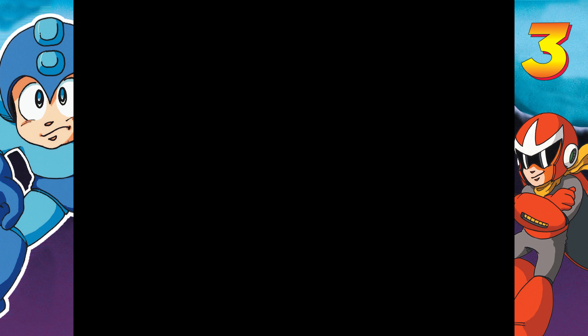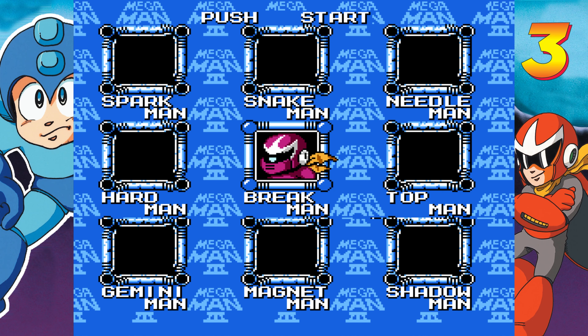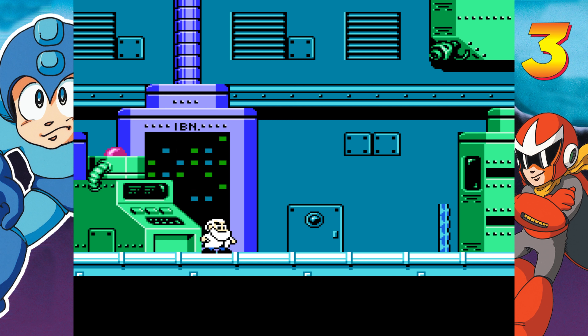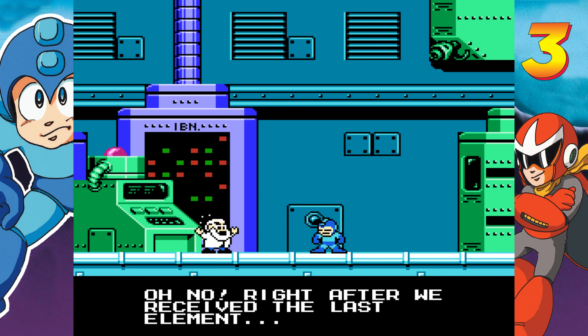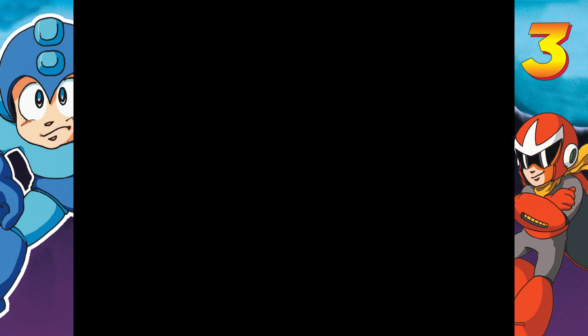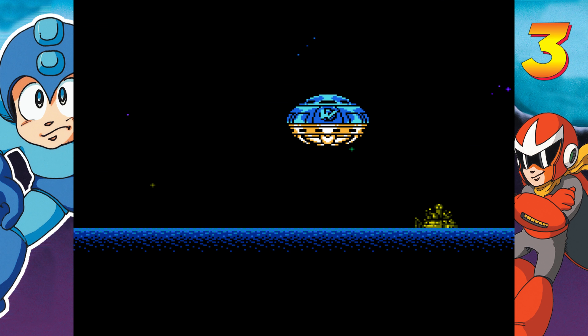Now the real hardest boss in the game — Break Man. I don't understand why this is a boss fight, but the same rules apply: just get behind him. Also, why does he not have a health bar? You would think in this one you'd have a health bar. And why does he have a different sprite? What is up with Break Man? Right after we received the last element, Wily ran off with Gamma. Dr. Light, what are you talking about?